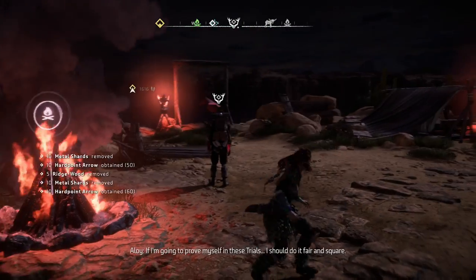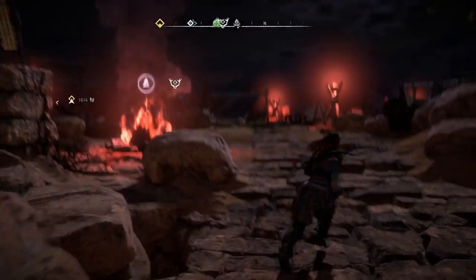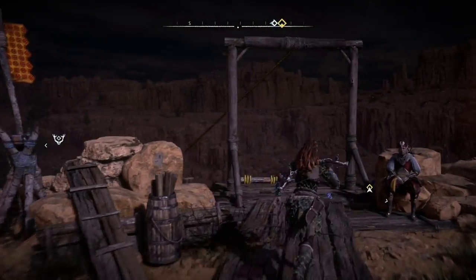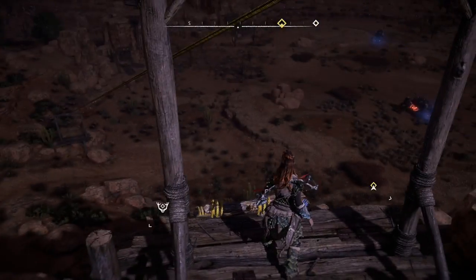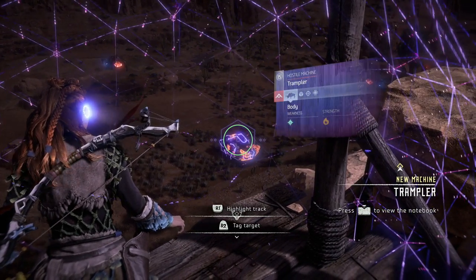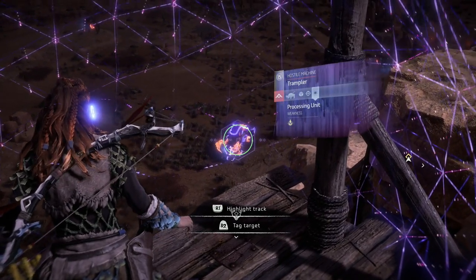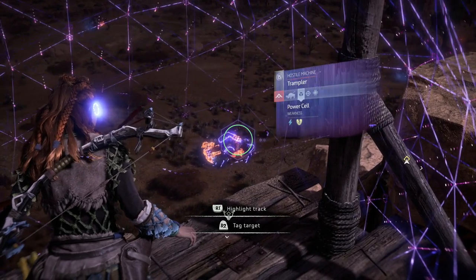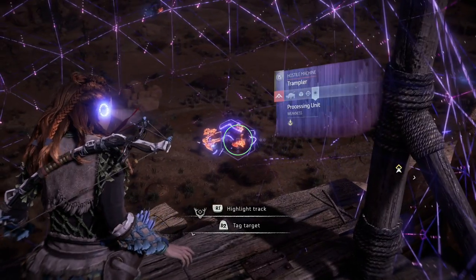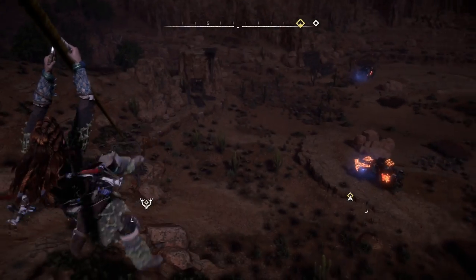These trials I should do fair and square. I can't fire my arrows inside the trial area, but I think I should be able to go down here — machines are far enough away. A trampler — the body is weak to frost and the horns are weak to tear. There's something in the back there: a power cell weak to electricity and a processing unit. Looks like a heavy enemy, let's see what we can do.